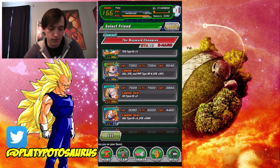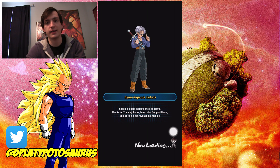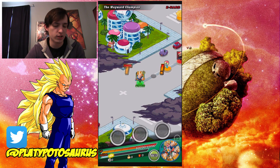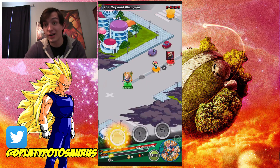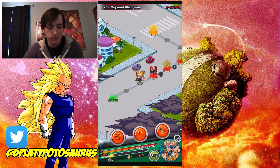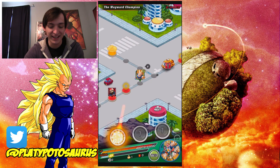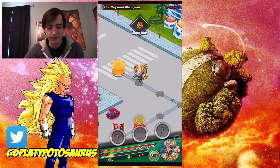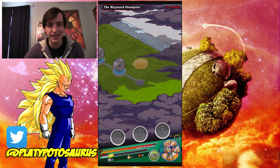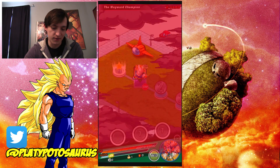I'm picking Mighty Mask because of his Ki link to make it easy to get super attacks. Actually, maybe I won't, just so you can see what Vegeta does on his own. I'm kind of making videos on a whim here. I literally don't even know what I'm talking about anymore — but anyway, just gonna show off this badass in action, who's a beast by the way.